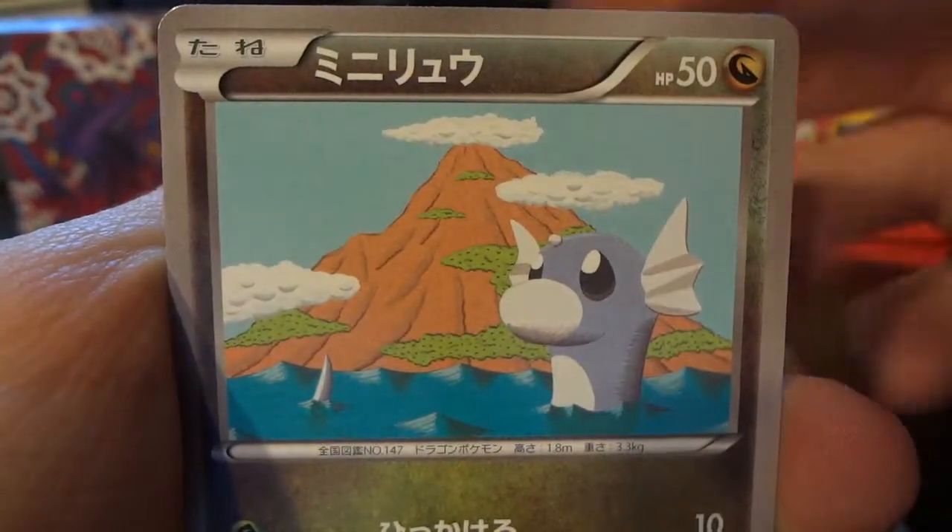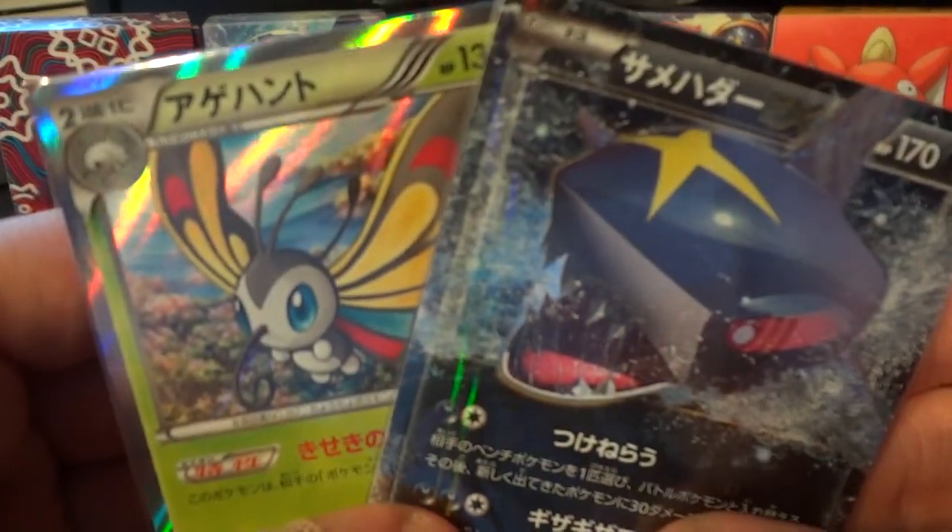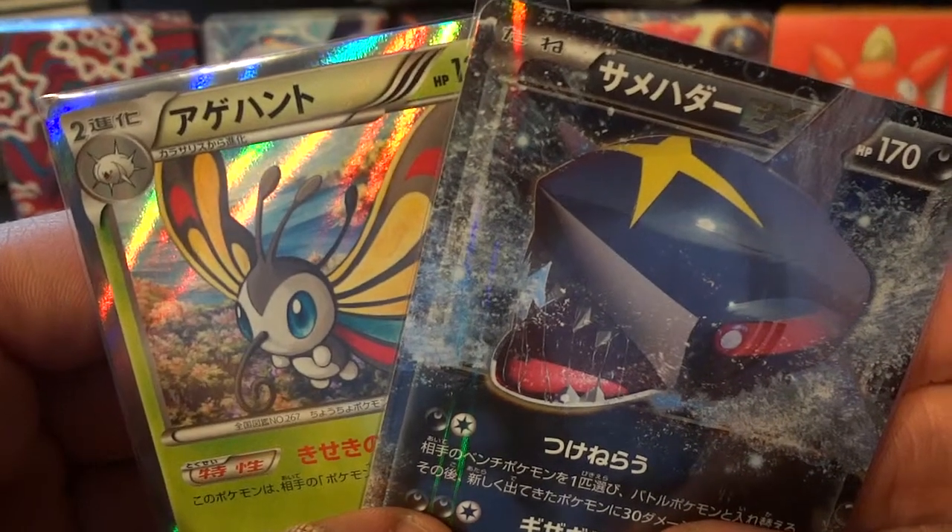The last pack's gonna show us Unfezant, Skarmory, Dustox, Dratini, and Shelgon. So only two out of the six packs this time had a holo or better inside, but with the Beautifly holo and the Sharpedo EX featured in this video, definitely happy with how things turned out.